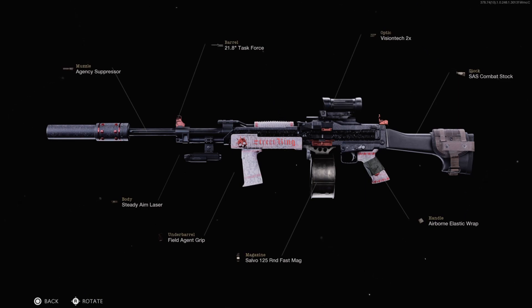For the barrel, I'm on the 21.8 inch Task Force Barrel. This improves the damage, which will make us wallbang literally any wall in this game, which is absolutely crucial when using an LMG. It also gives us bonuses in both the effective damage range and bullet velocity.